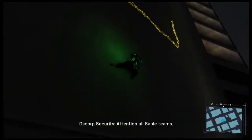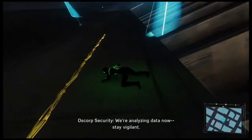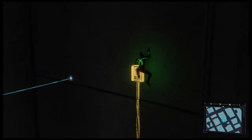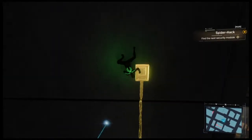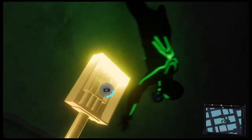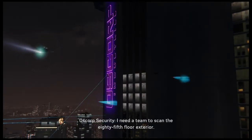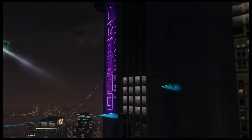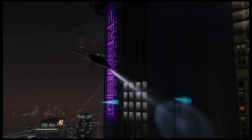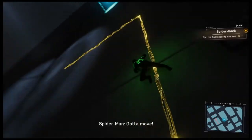Attention all Sable teams — there's a small possibility we have a trespasser on site. We're analyzing data now. Stay vigilant. Damn it — another subsystem is going offline. I need a team to scan the 85th floor exterior. Copy, Control. Bird inbound. Got to move.